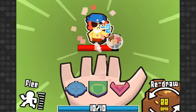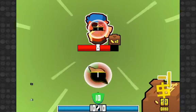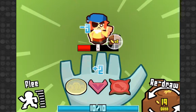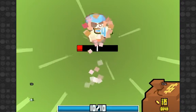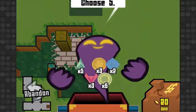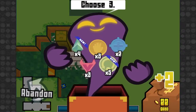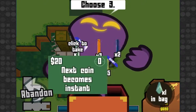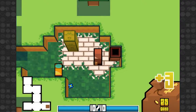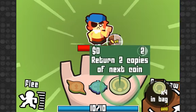Essentially what this game does is you go and fight these guys for treasuries. So I'm kicking this dude's ass just so I can take his treasure. Open this key before he gets to me. After a battle like that you can just go past people — you can't fight right away. Next coin becomes instant. This game's a lot about some... that was the wrong one, I meant to use this.